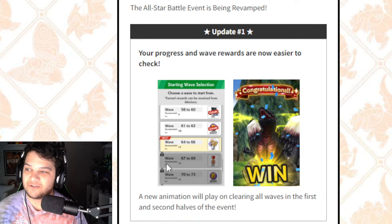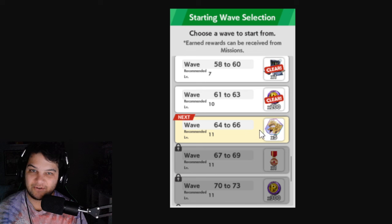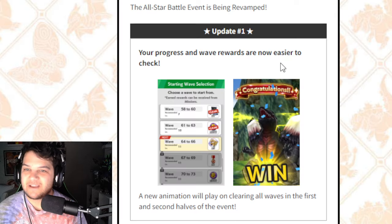First off, your progress and wave rewards are now easier to check. A new animation will play on clearing all waves and the second halves of events. Here is the new event selection — it will tell you the recommended level and what the waves are: 58 to 60, 61 to 63, 64 to 66. And rewards too — I'm assuming these are the rewards for the next All-Star Battle in 7 days, including the Thousand Year Dragon shards. Here's the new animation — it says congratulations. This appears when you complete a wave, but it also has Space Godzilla as the winner, so is Space Godzilla going to be the event lead? Feels a little weird.